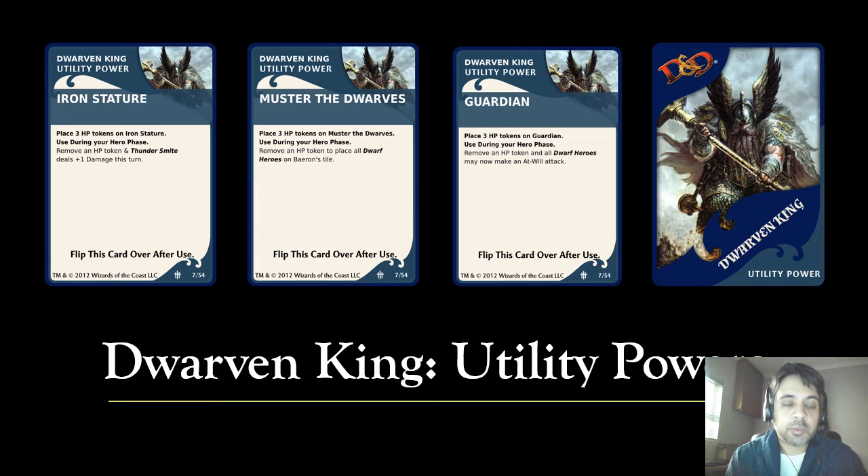Now let's look at the utility powers. The first is Iron Stature: place three HP tokens on this card, and during your hero phase remove an HP token — Thunder Smite deals plus one damage this turn. That will amp up your Thunder Smite to deal extra damage, which is really useful. Master the Dwarves: place three HP tokens on the card, and during your hero phase remove an HP token to place all dwarf heroes on Baeron's tile. Useful if you need to gather the dwarves together. Then there's Guardian: remove an HP token and all dwarves may now make an at-war attack — a useful buff.